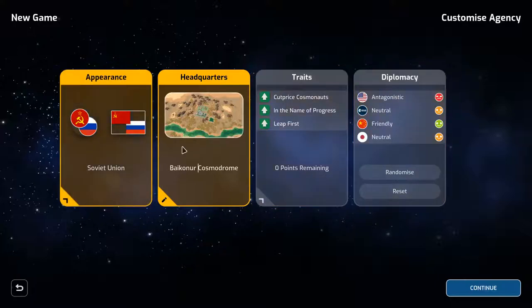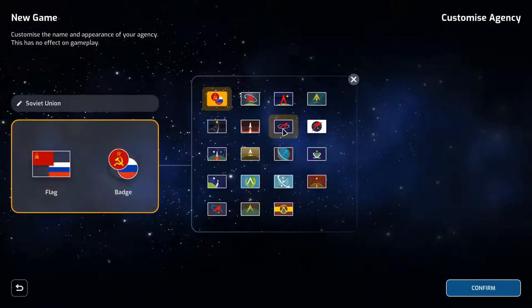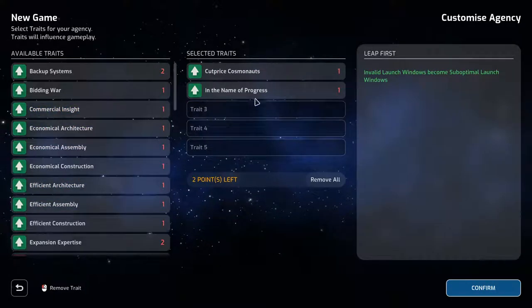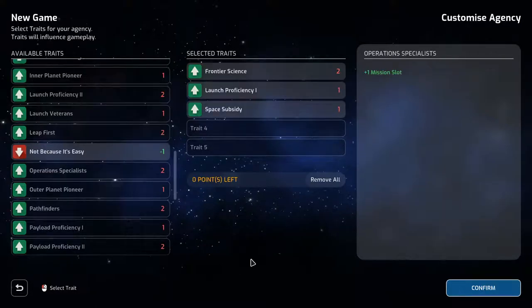For diplomacy, we don't like the US, we're neutral towards the EU, friendly with China, and neutral with Japan. We've got our traits and appearance. The flag will stay the same — it looks like something from the Soviet Union. There are traits you can change to make it as easy or as difficult as you want. I'll look through these and then we'll come back once I've chosen them.